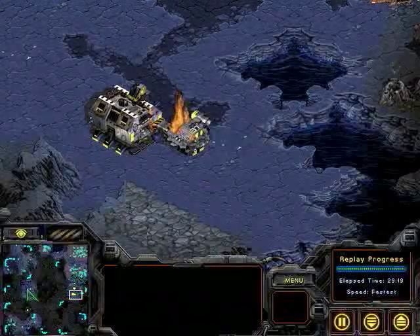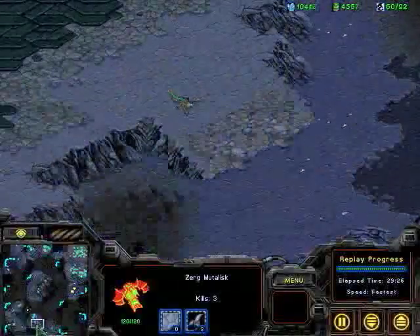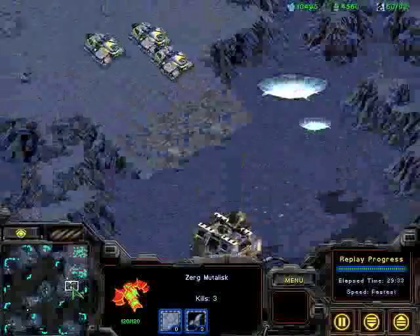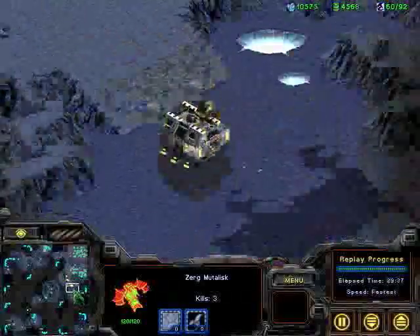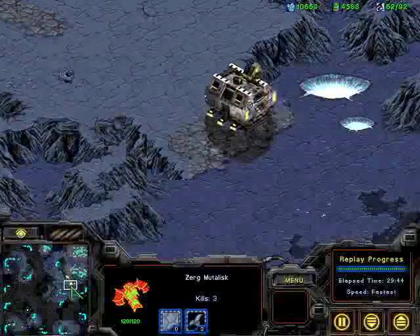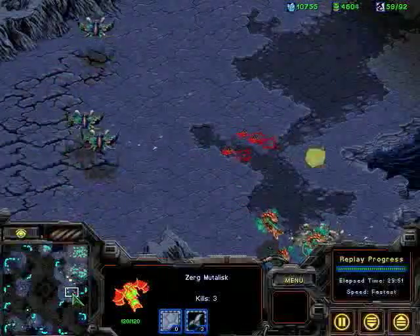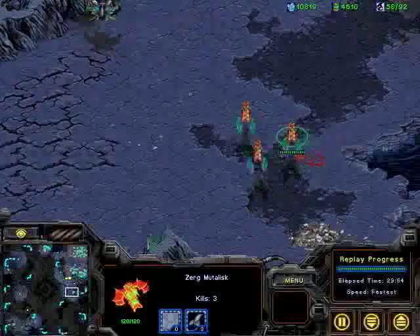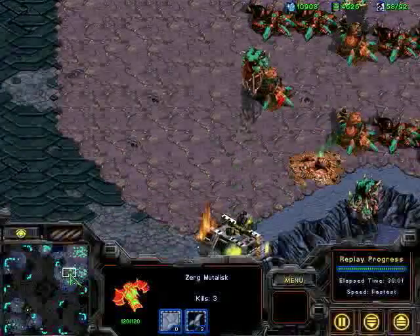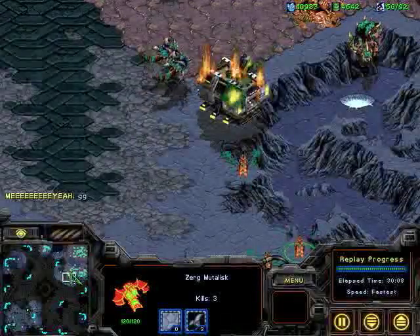A huge convergence — Guardians moving in, Mutalisks moving in, Queens, Defiler, lots of Infested Terrans. He's going to try and lift off the factory. I do believe this is going to be spotted. Infested Terrans landing on absolutely nothing here. Spore Colony is going to be able to take care of this. The factory goes down, and there's the GG finally. Thank you for watching.